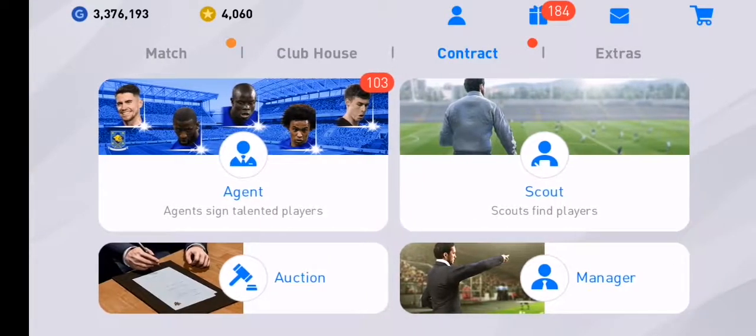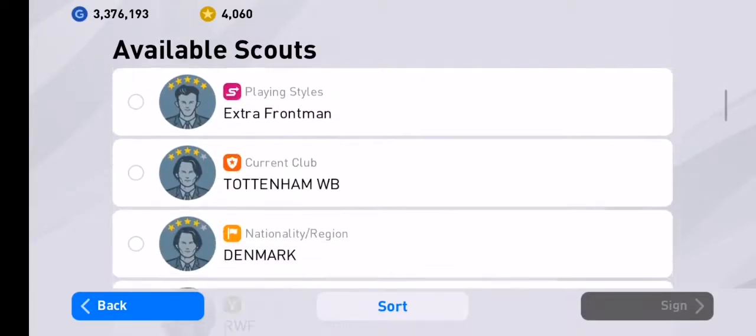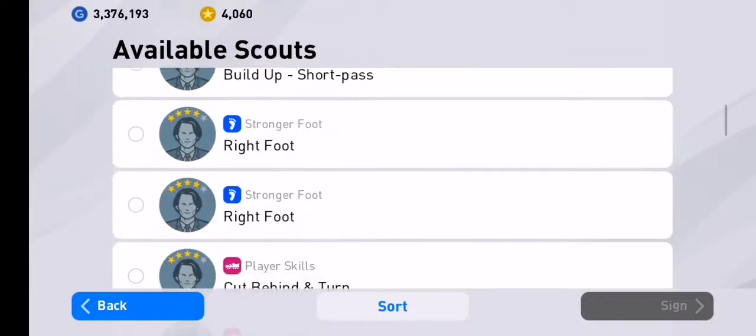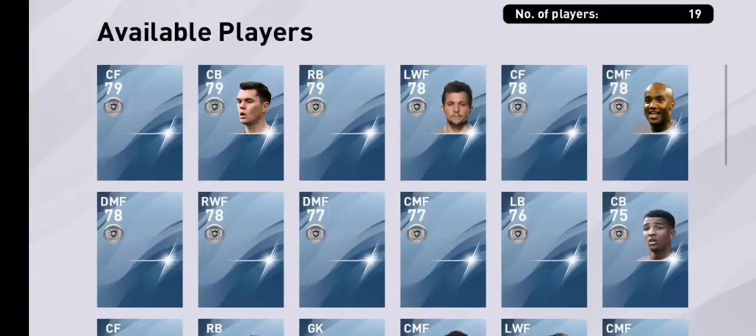Go to the contract and the scout and find the club — in this case Everton. He's a silver ball player, so three stars will do.